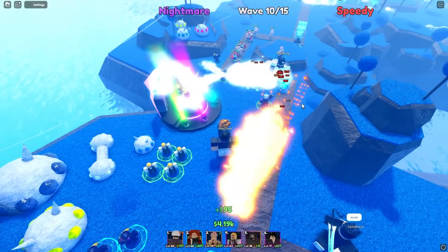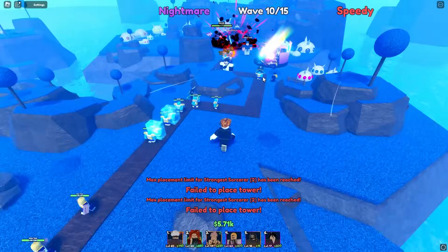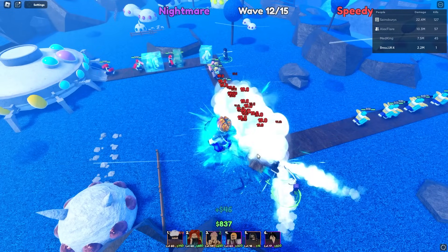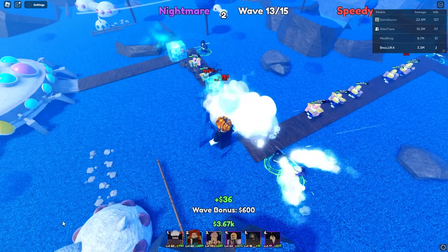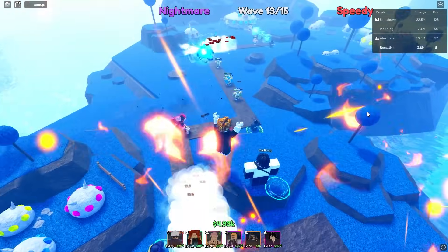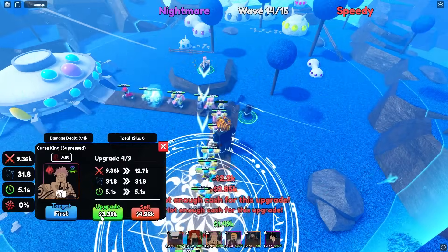I'm going to place Gojo right behind a Rookie in a straight line — delete the one at the back and replace him, then max him out. He's on Last targeting now so he only attacks in a straight line, which is perfect. Actually, I think First targeting is better — stick to First so we get the most damage up. Now we're chilling — Speedy clears waves fast so we're good.